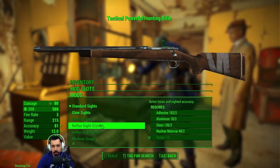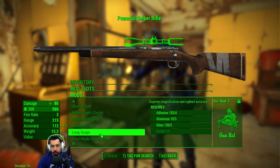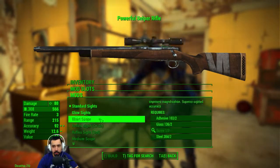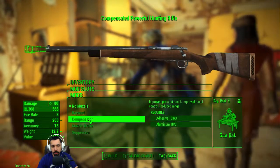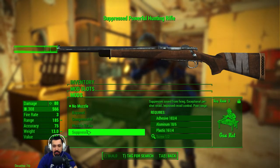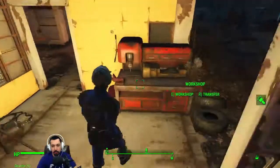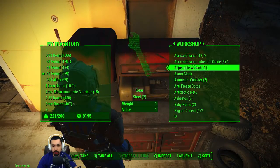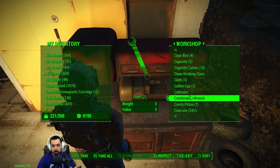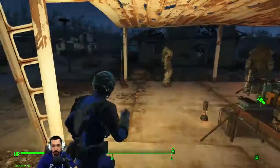We've got glow sights and short scope. I don't think the glow sights are any good. Medium scope - I need screws apparently. We definitely need a scope on this. How do you loot the world and you don't have screws? That is just bizarre. We'll have to find some when we go to the Silver Shroud thing I guess.